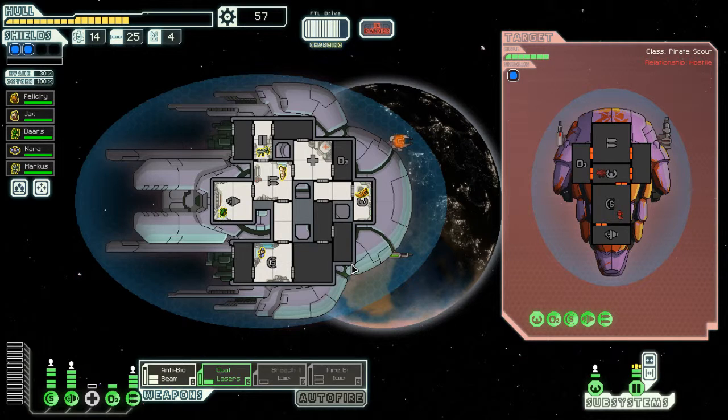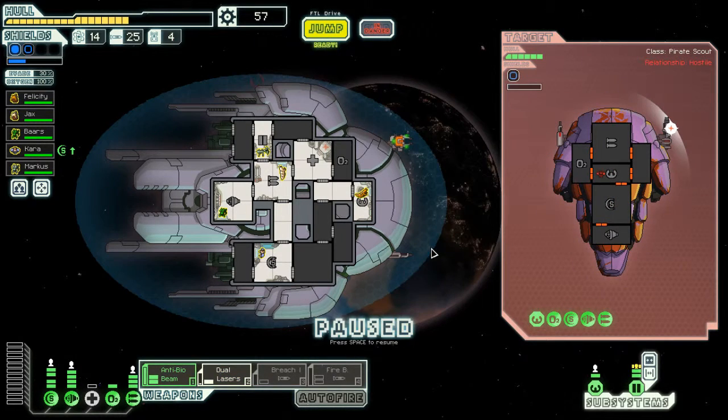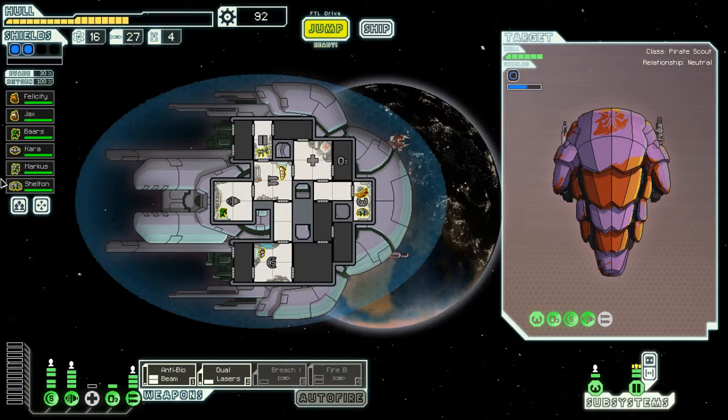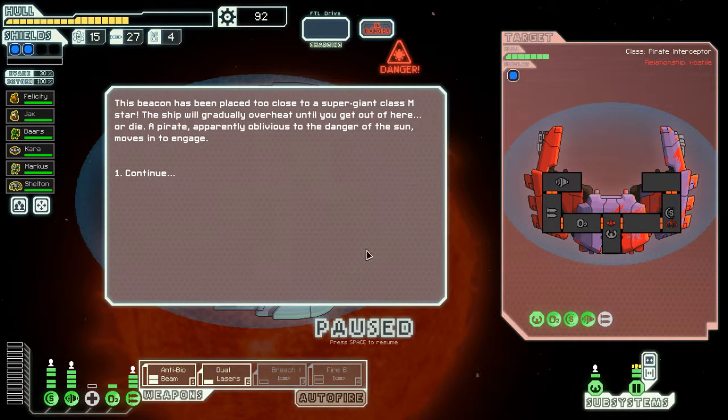You should target the guy. There are two of them. I'm shooting at the shields, so you should target the guy who isn't in the shields. Firstly I must think, because he walked off. You should target the shields. No more crew detected. Once you finish it you can man this room here. I need a teleporter because I've got two spare Mantis wanting to do something useful.